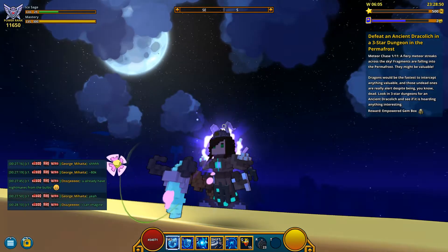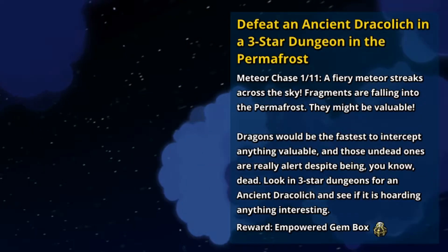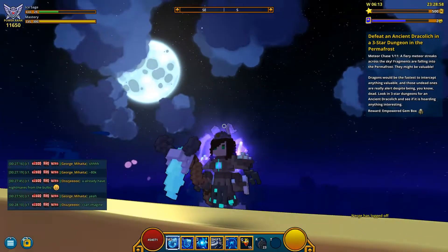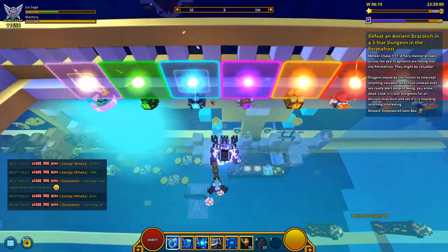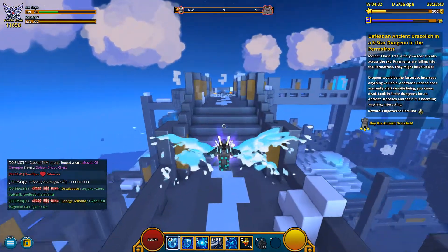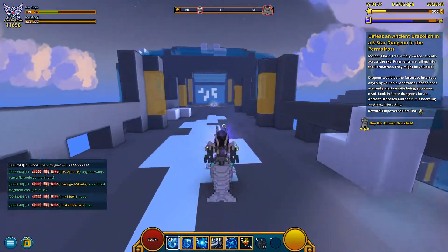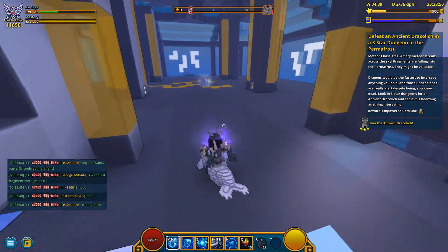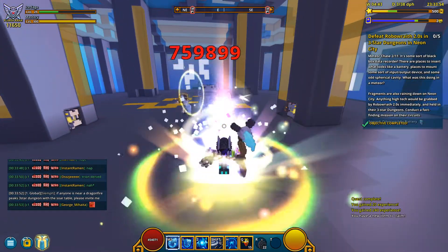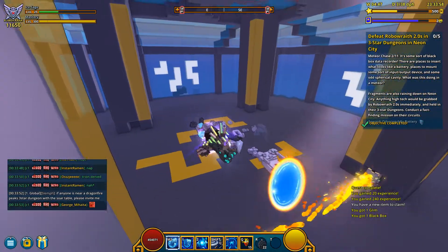We are at the beginning of the quest line with my lovely ice save. The first quest is to defeat an Ancient Dragolic in a 3-star dungeon in the Permafrost, so logically we're going to Permafrost. I was pretty lucky and found a 3-star dungeon fast — it says 'slay the Ancient Dragolic', so we have the right dungeon. I killed it and got 1 empower gem box, which is a nice extra.